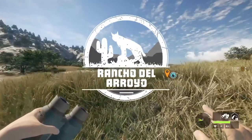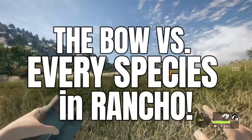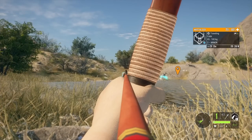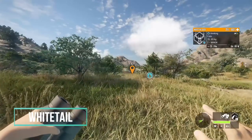Today we are going to be conquering Rancho, taking down one of every single species on the map with a bow. I have the compound bow CB70 with me, and I do have the recurve and all of the arrows. And that is a nice whitetail — I'd be totally okay with him being our very first contestant.